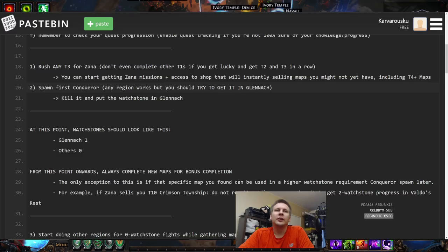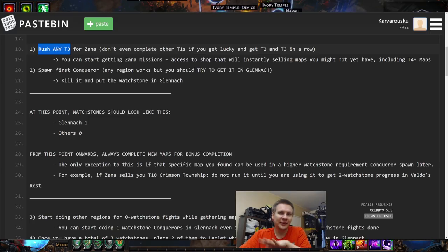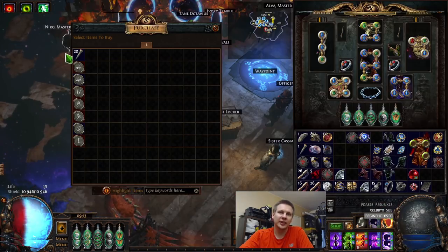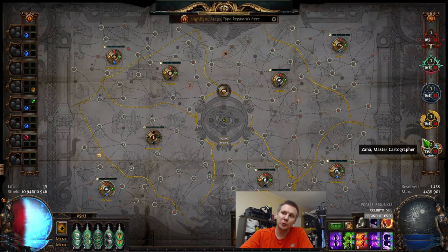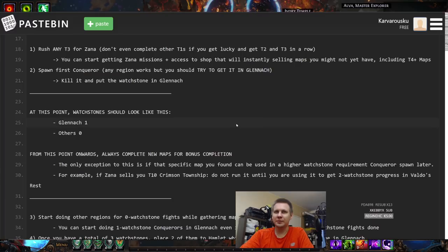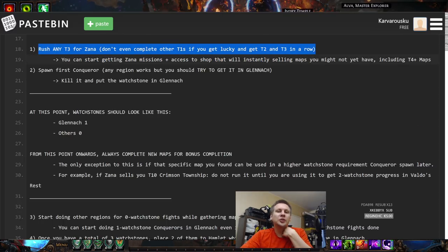The very first goal when you get into your Atlas is to complete any T3 map, because that is when Zana comes into your Atlas and you gain access to Zana and her shop. You will not spawn any Zana missions until Zana is in your hideout — that is extremely important. So if your first T1 map drops a T2, run that T2. If it drops a T3, run that T3 immediately. Do not go back to run T1s or T2s if you have access to T3.